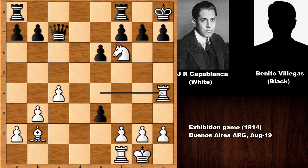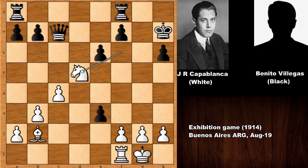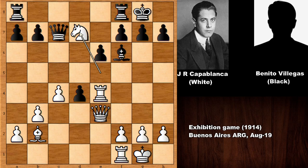After rook to h4, what happens if pushing the pawn? Then rook takes on h6 — this is check, only move — but then check, checking the king with the bishop. After moving the king, capturing the queen. White is much better. This is also attacking the rook, so black can't trap the knight after defending the rook. Knight to b5, and white has two pieces for the exchange — much better for white. Let's take it back. Capablanca's calculation was pretty deep.